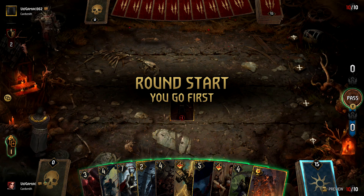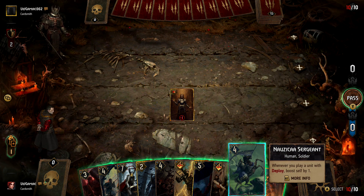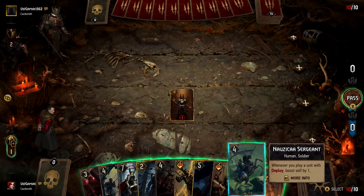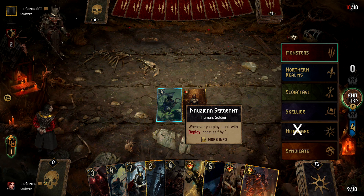Opening move of the game: since we are playing with a Nilfgaard deck, your deck should be pretty handy with Nilfgaard faction units, so all you do is make sure you play one. The Nilfgaard faction is going to be the purple checkerboard one. Place that onto the field and we should be one of five towards the achievement already.